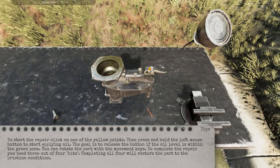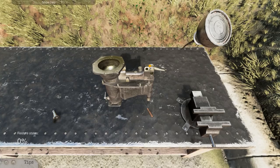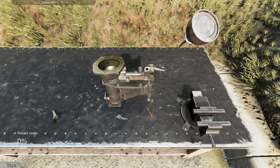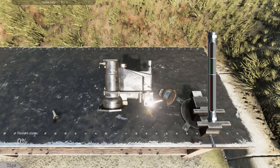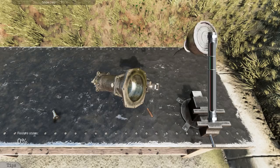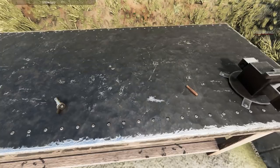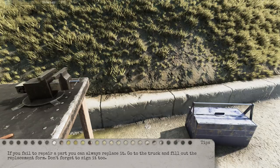Let's do it. I guess the green is between those two lines. That was one... there was two. Well, this is not going so well. This is not as easy as it looks. If you fail to repair the part, you can always replace it. Go to the truck, fill out the replacement form, don't forget to sign it.